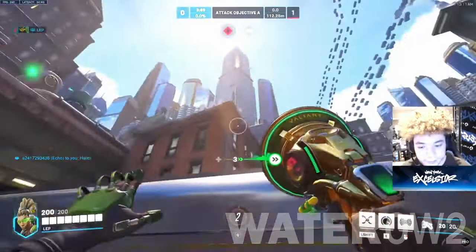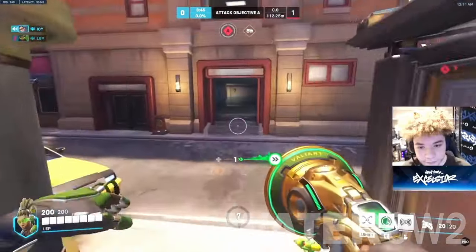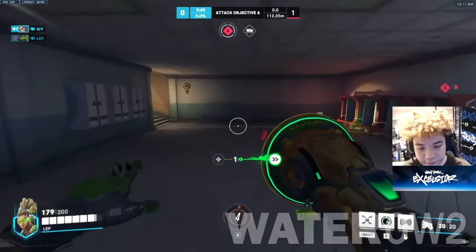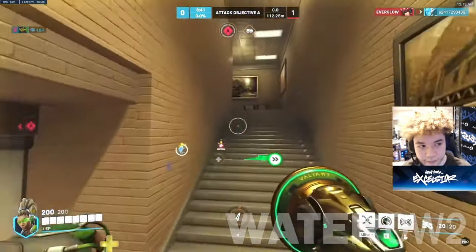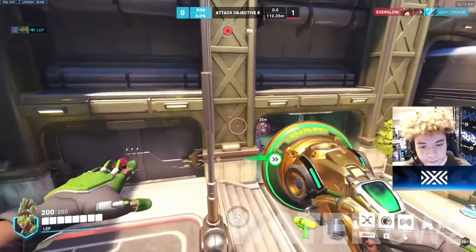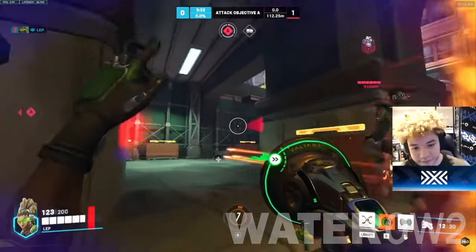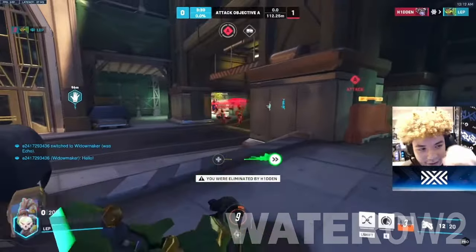Lucio Counters. Most hitscan heroes — including Soldier 76, Cassidy, and Ashe — are better against Lucio, because hitscan is easier to land on a moving target than other types of shots. This doesn't include Widowmaker, because of her slow rate of fire and the precision nature of her gun. Like other highly mobile characters, auto-locking weapons are great against Lucio.